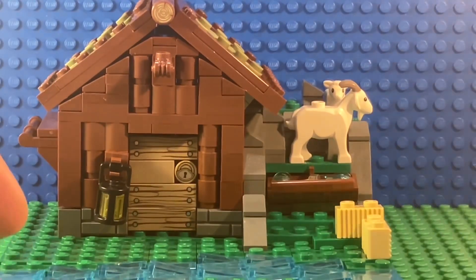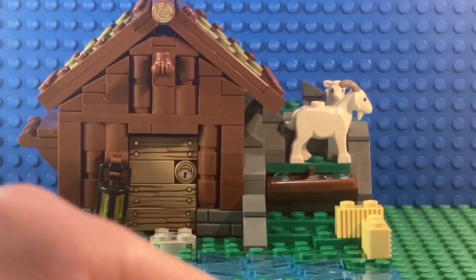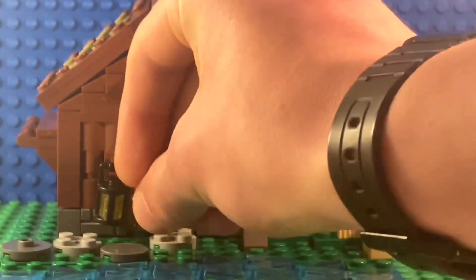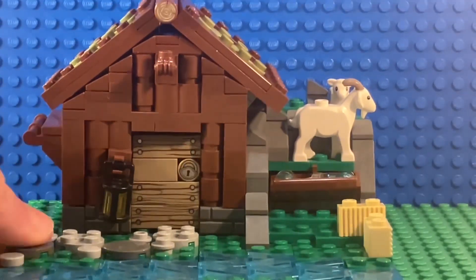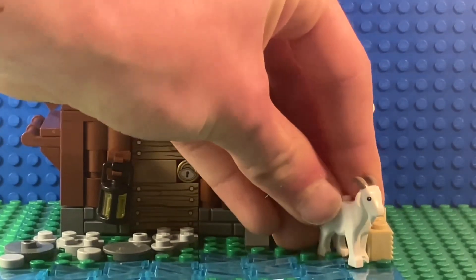Now I am working on the exterior. I am adding some hay and a path. I'll add another Goat, and now I will add some foliage.